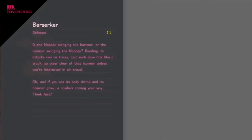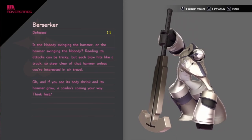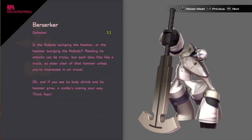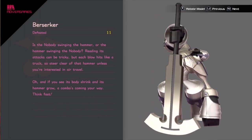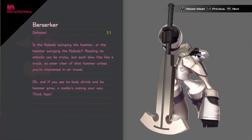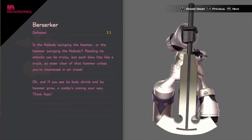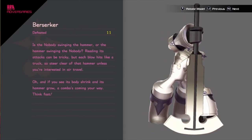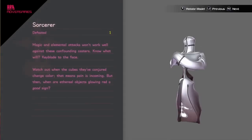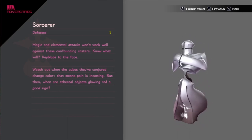For the Nobody's Berserker — you had to fight this guy ten times for the grinding. Yeah, it took a while. Is the Nobody swinging the hammer or is the hammer swinging the Nobody? I think it's the axe. I think Saïx's weapon is meant to be like a claymore or something.